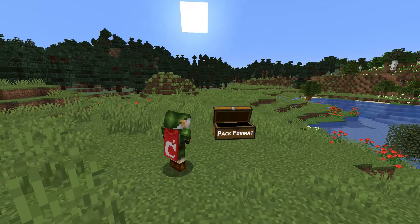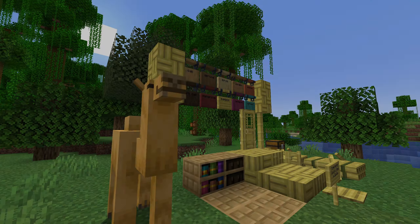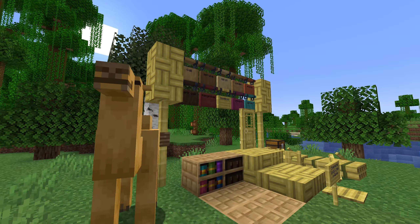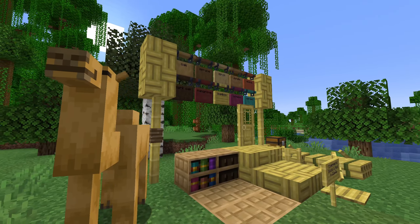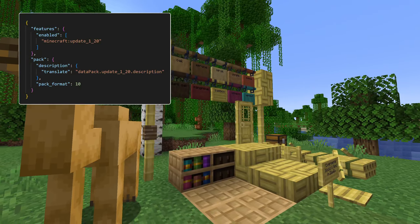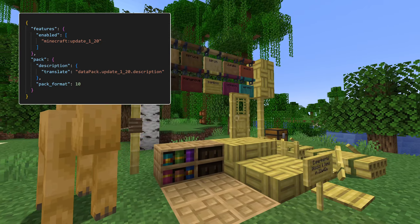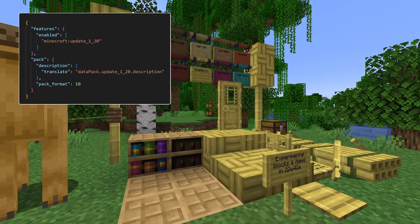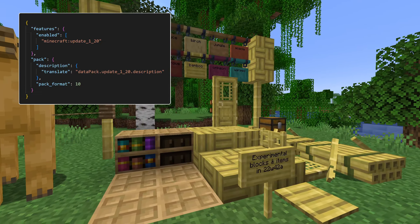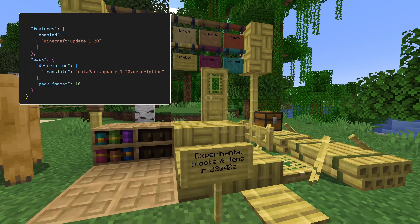In news for datapacks, the vanilla world generation definition files are now included as part of the vanilla datapack inside the jar file of the game. Feature flags have also been added. A feature flag is an ID enabling a hardcoded set of features in the game. Such flags are enabled by datapacks in a new metadata section called features, which has a list called enabled listing the desired flags. These flags are then stored inside the world file and can never be disabled, and packs loaded after world creation will not enable new flags.